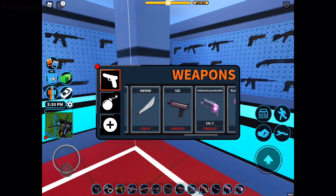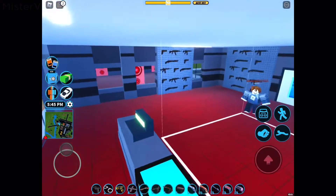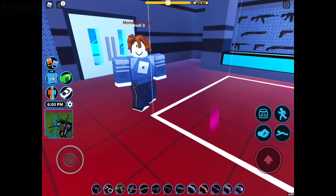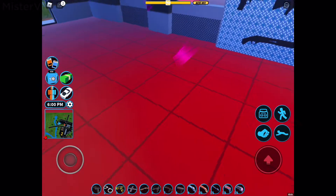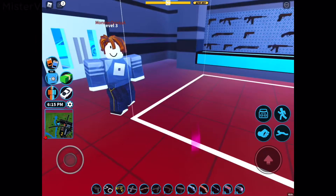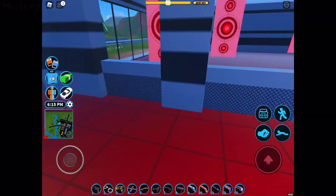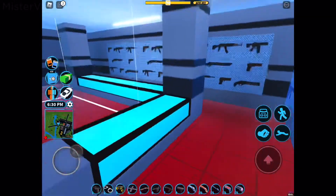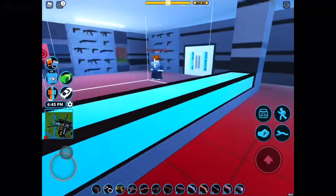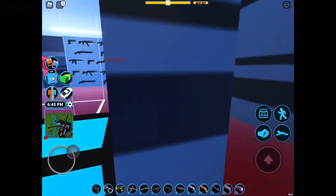The force field launcher costs 30,000 and requires level 3 to purchase. It allows you to restore health per second, and while inside you are immune to most things — however you are still vulnerable to lasers, fire truck water, fire grenades, C4s, and similar explosives. The force field doesn't last very long, but it's the best healing option available, better than donuts which heal 30 for police or 20 for criminals.